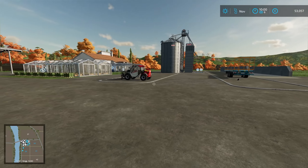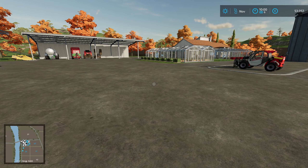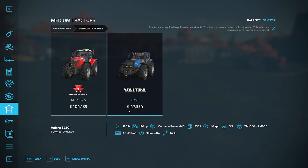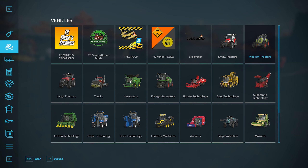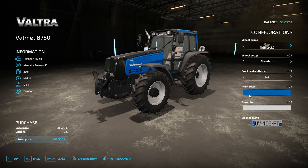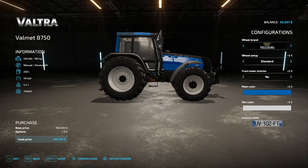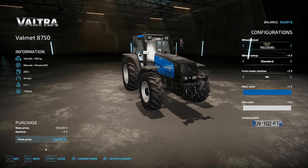The other thing is we could sell the Valtra. I don't know if it'd be worth it because I do want to upgrade tractors, not get rid of them. We could sell it and get almost 50 grand, then have two higher horsepower tractors. But the Valtra is only 190 and the Massey is 260. I don't think you can change the Valtra's horsepower. It would be a shame to get rid of it because it is a handy little tractor for electric fertilizing. I really don't want to sell it.